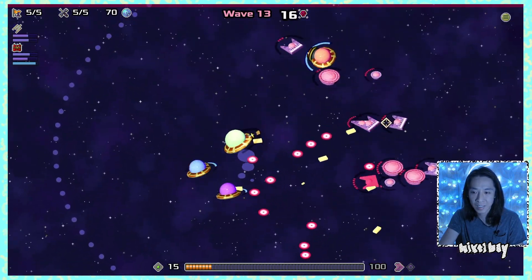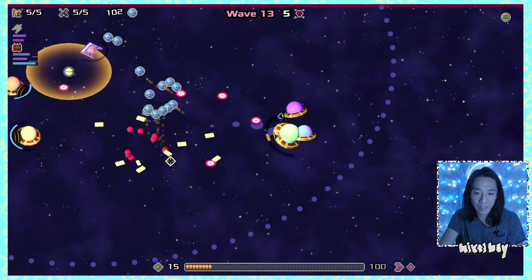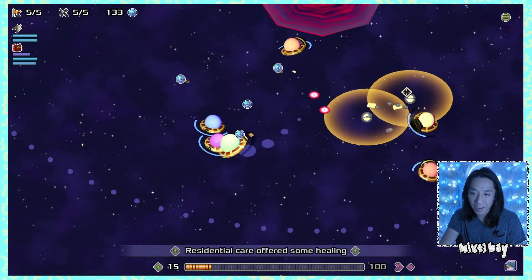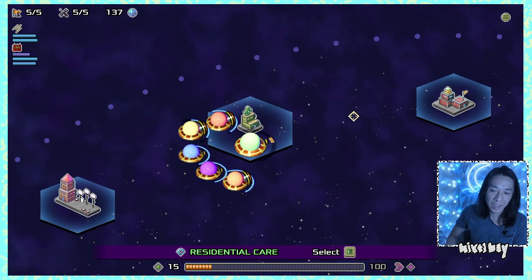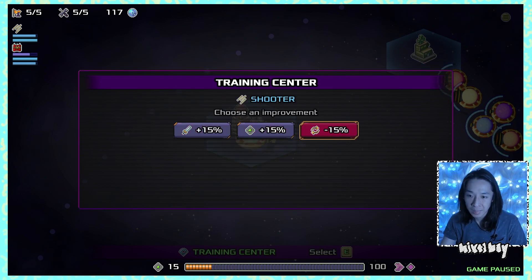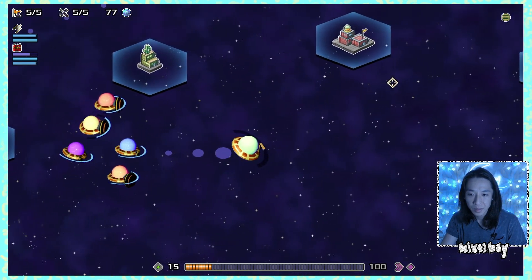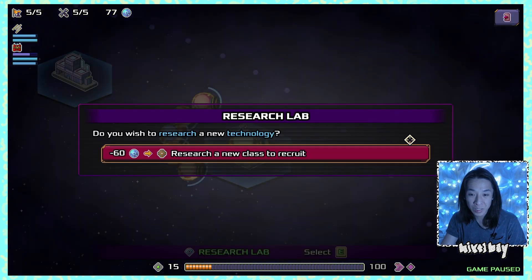The boomerang bullets do appear to cut our range in half. The bounce synergy requires the third pierce hit, but shortened range means we might not see all those hits unless enemies cluster up. I'm at two health and very stressed. I visit the training center: attack damage and reload speed are the last upgrades.